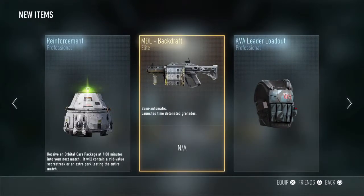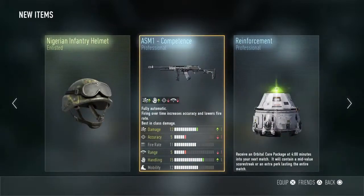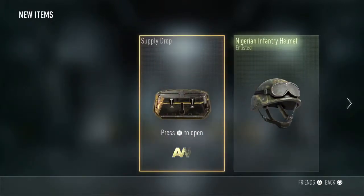Oh, I got the MDL Backdrift. I don't know what that does. What's the point of having Elite Launchers? They don't have any attachments. Oh, whatever. Alright, splash up.